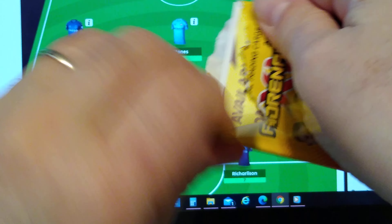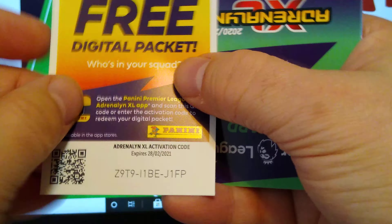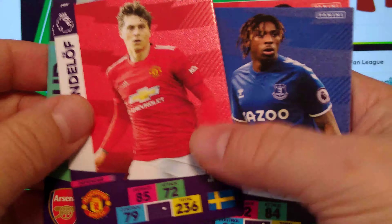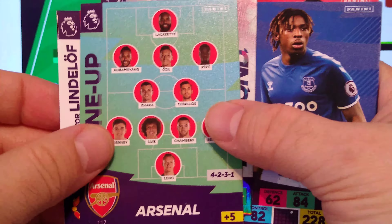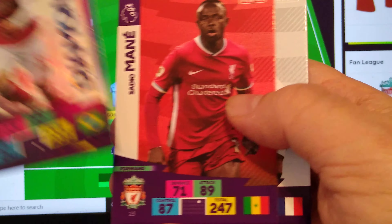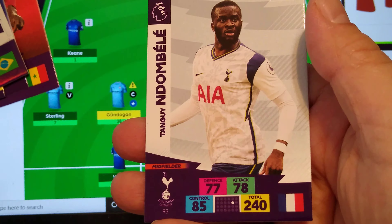Packet number three. Let's see here. Lindelof. Line-up Arsenal. Diamond Martinelli. Moiskeen. Sadio Mane. And Ndombele. Lots of starting line-ups.